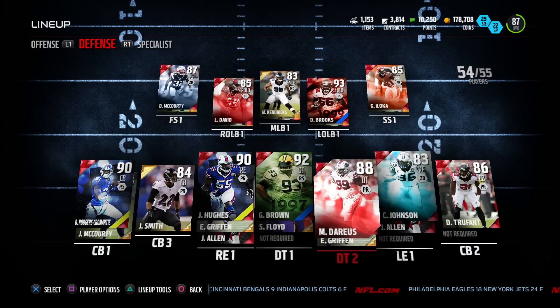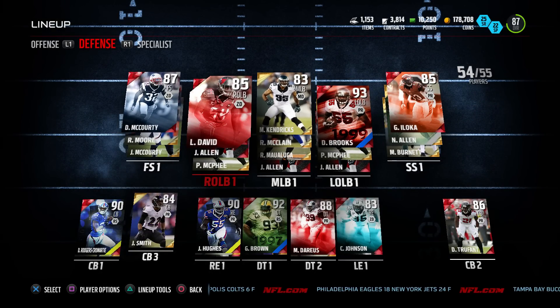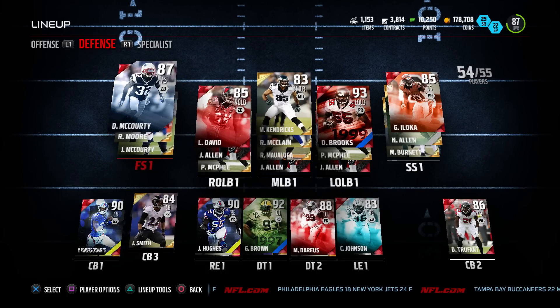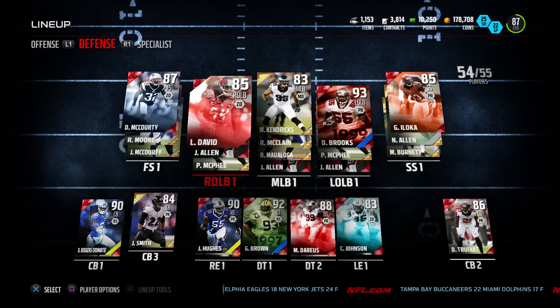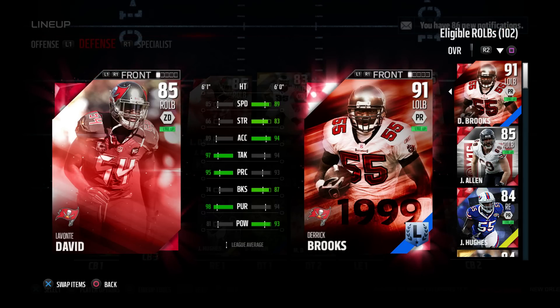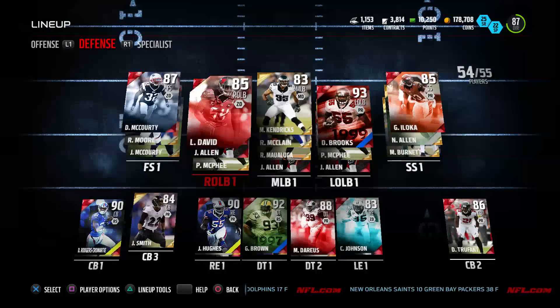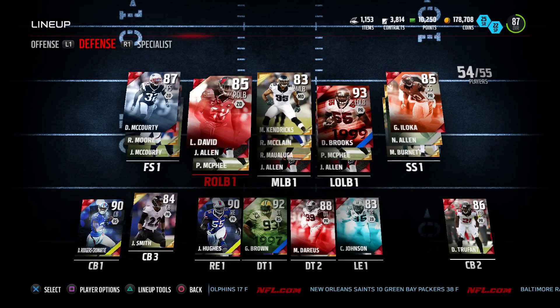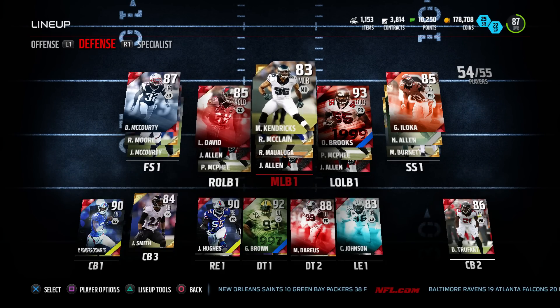Let's talk about this defense for a second. We got Lavonte David — I'm feeling it. We're running a 4-3, as you guys should know from the past few videos. Lavonte is a stud. We got Devin McCourty at free safety — 94 zone coverage, and he's not slow like Jarius Byrd is for some reason on this game. Week one football is upon us, I'm so hype. Lavonte David has 98 pursuit, 95 play recognition, and a 97 tackle — he is going to be all over the place. A great card for a 4-3, and I'm actually surprised his overall is this low.